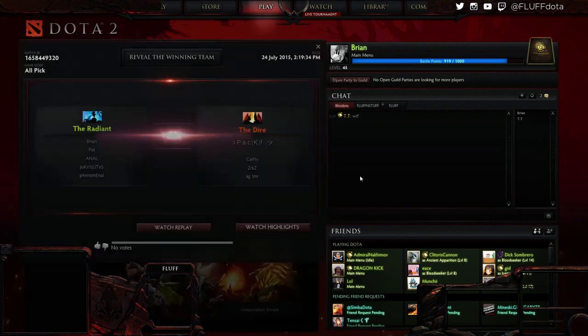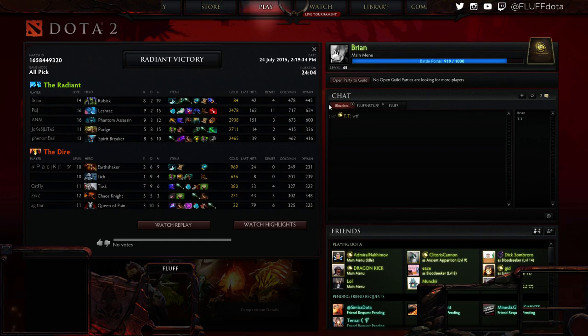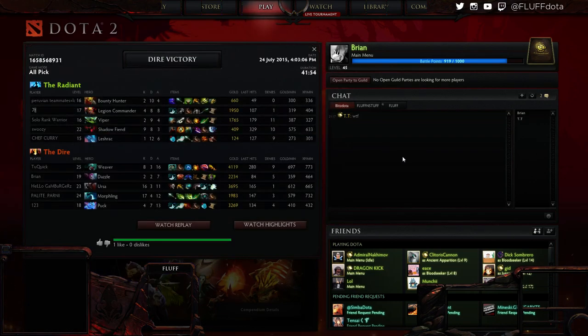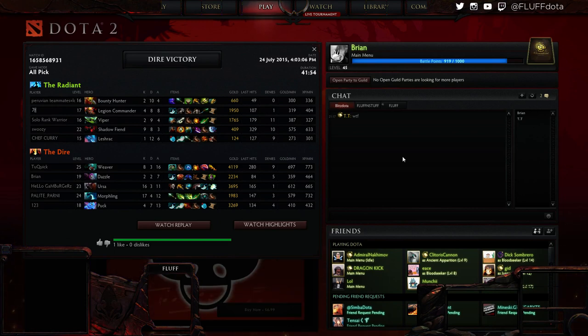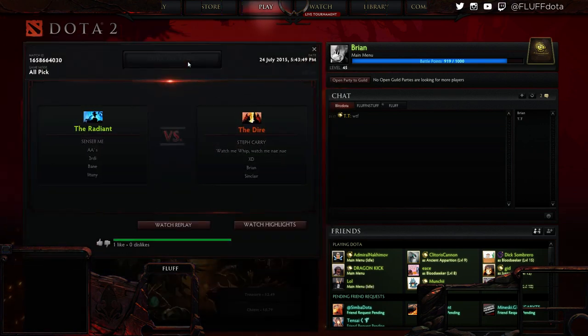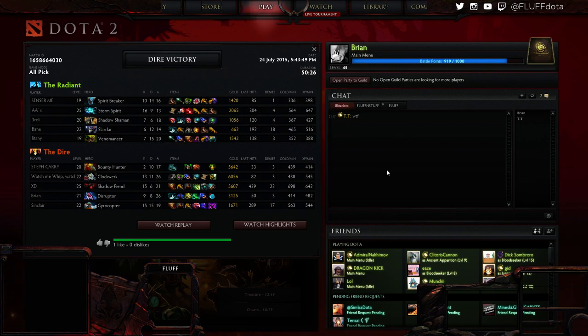The first is a tri-lane versus dual-lane setup where I have a Pudge acting as my four-position support, and we're going against a Lich-Tuskar offlane. The second example is me playing a solo support game versus a Legion Commander and a roaming Bounty Hunter — kind of a pseudo-dual offlane — where my second support is a jungling Ursa, so I don't really expect much help from him. The third game is me solo-supporting versus a Venomancer-Spirit Breaker combination, where we both die before the creeps even spawn.